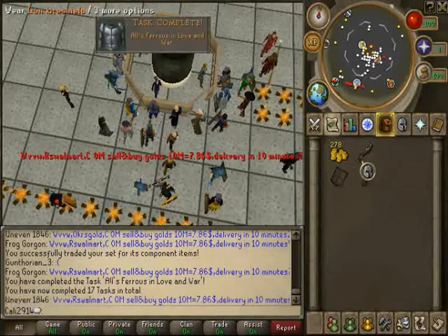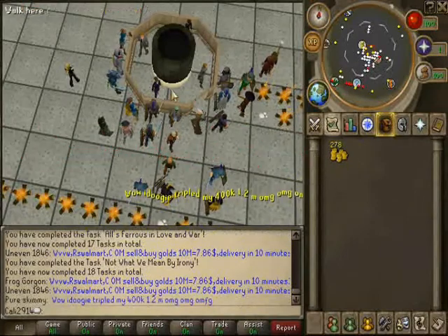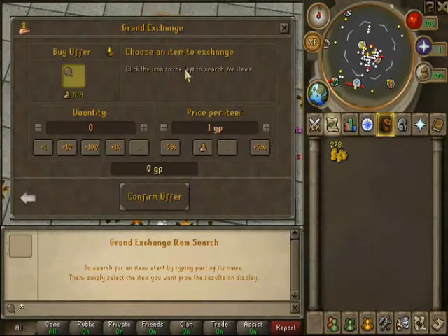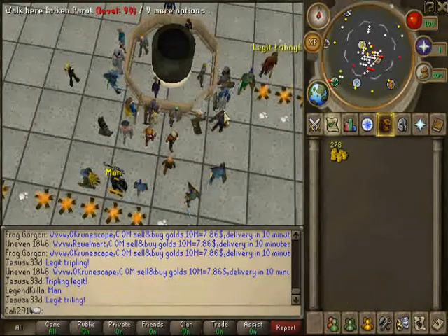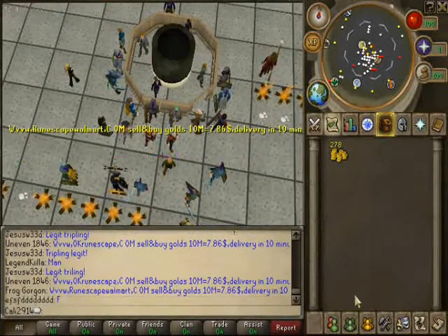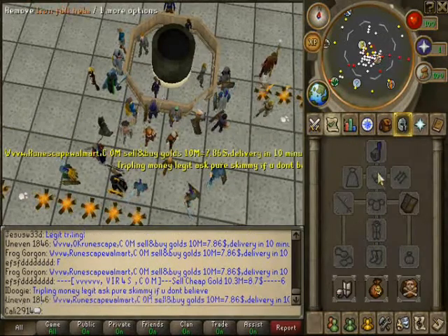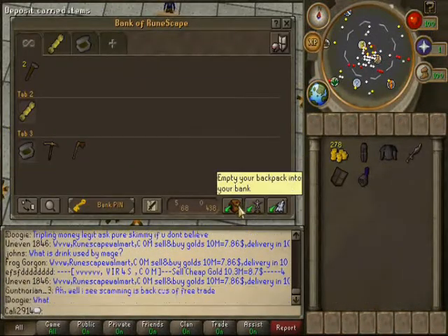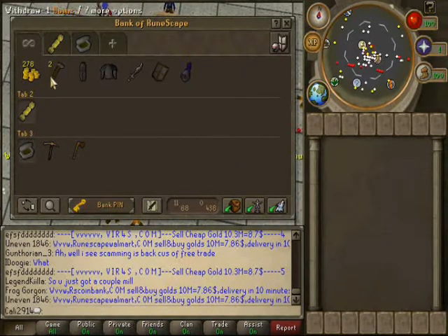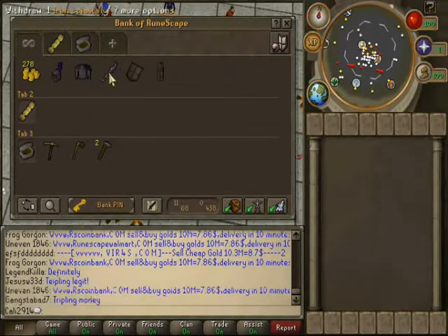To equip it, just click on it — and apparently that's a lot of tasks right there. Now we're pretty poor, so I'm going to buy a cape. The one I want is a little too costly for what we have right now, so there's a dungeon where we can get 10k cash pretty quickly. I'll just unequip everything and bank it all. It's always good to keep your bank organized so you know where everything is.